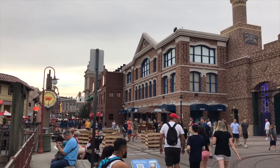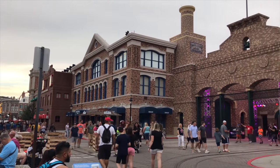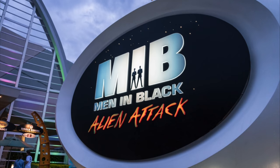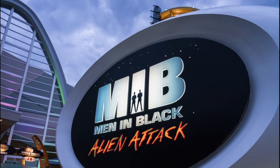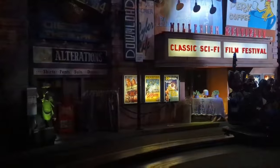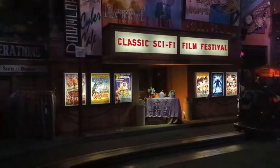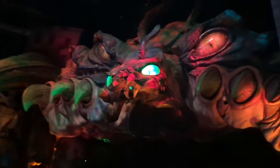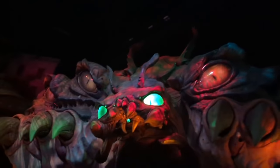We now move on to what used to be one of the largest areas of the park, but is now the smallest. World Expo only houses one attraction, Men in Black Alien Attack. This is an interactive shooting dark ride which begins as a training exercise, before an announcement of an alien prison ship crash-landing in New York, where you are instantly sent to battle the many different audio-animatronic aliens before they cause too much damage. This is a great attraction for you to battle for the highest score against your family and friends to become the best recruit.